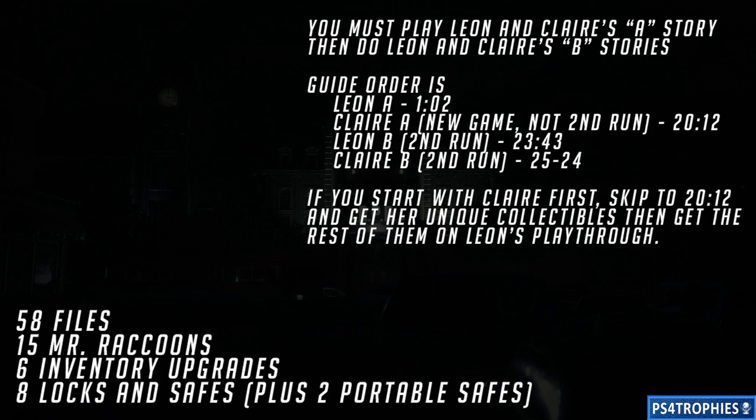You must play Leon and Claire's A story, and then you have to do Leon and Claire's B story. The guide order is going to be Leon A first, followed by Claire A. And then if you want to do Claire first, just skip to her part of the guide about 20 minutes in, get her unique collectibles, and then you can return and do a Leon playthrough and get all of the rest. And then I'm going to do a second run for both of those characters.